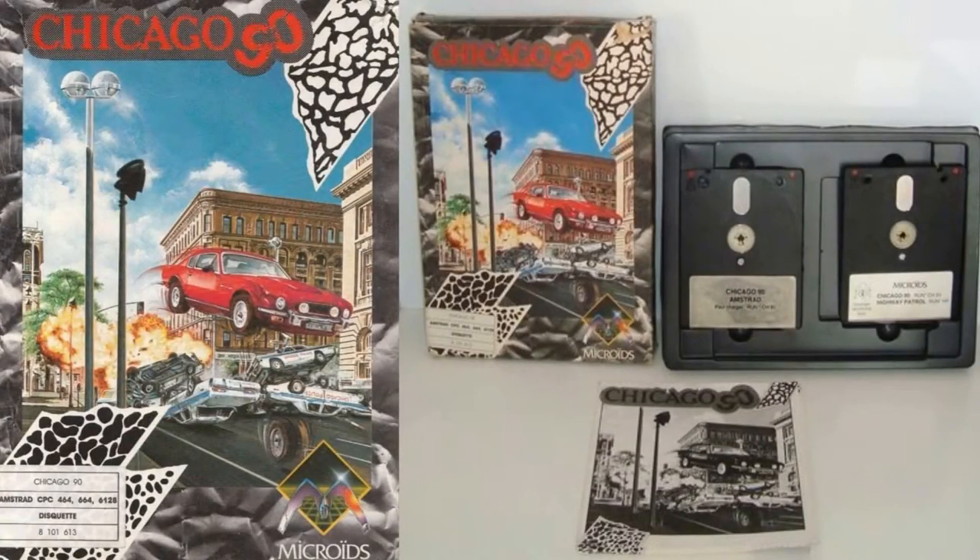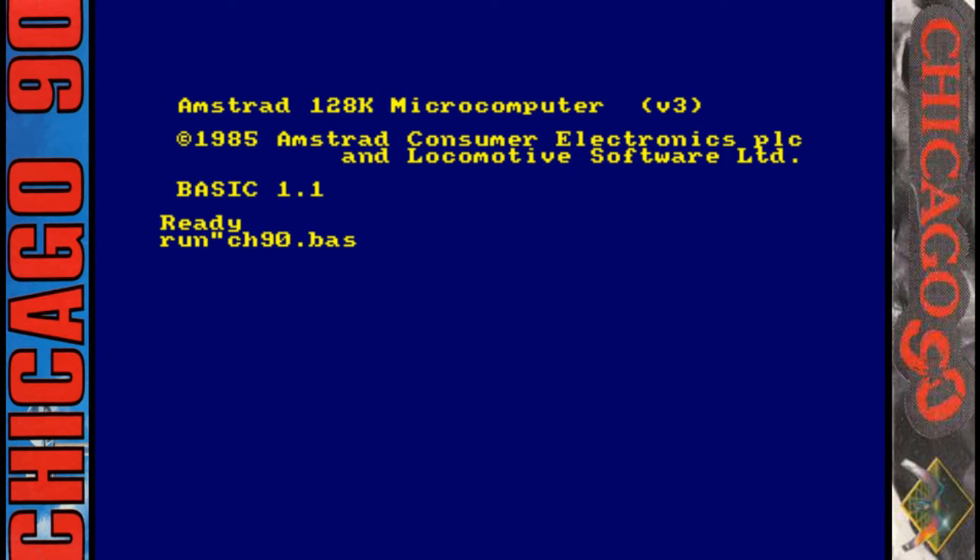Alright guys, Xipho here with another Longplane review for you today and it's Chicago 90 on the Amstrad CPC. Released by Microids in 1989 and was also ported to the Atari ST, Amiga and PC-DOS.